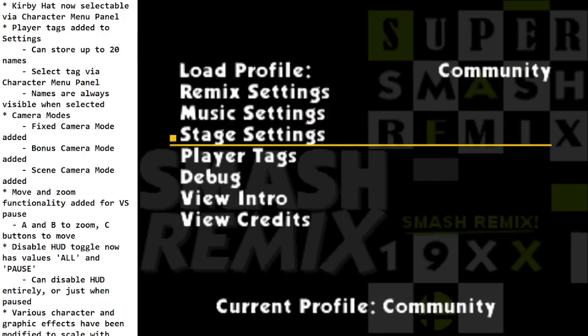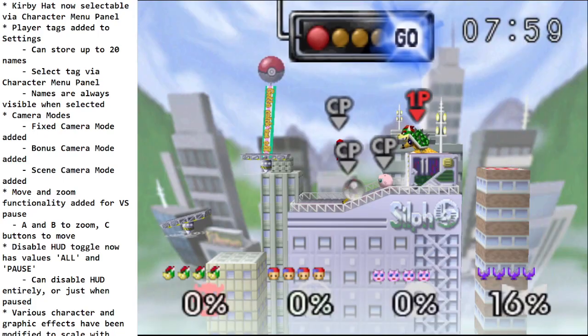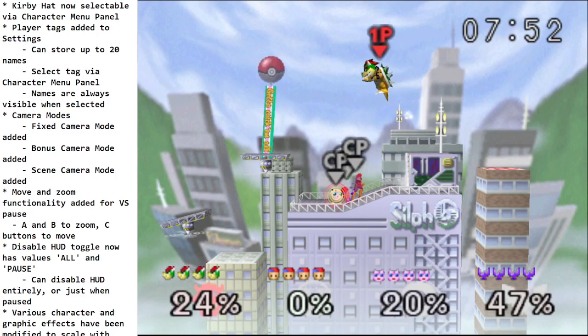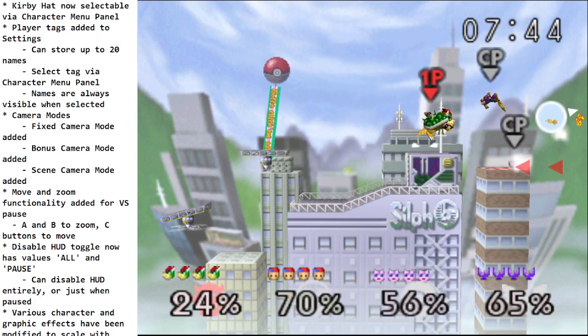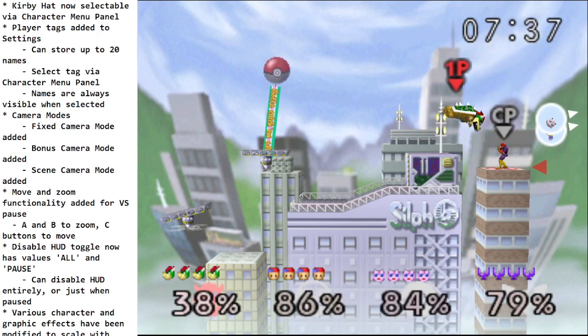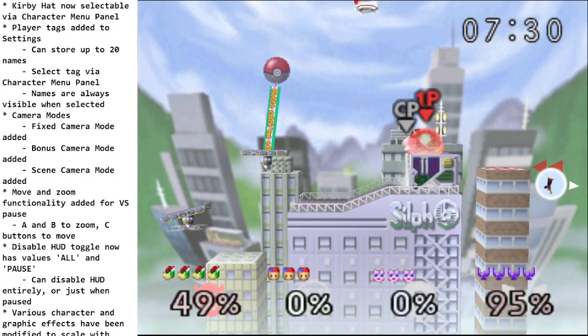There are now a few different camera modes in the game. In stage settings you can play with the normal camera, the bonus camera used on bonus stages and Mushroom Kingdom, and a fixed camera where the camera stays in the same place the whole time and you can see the entire stage — kind of like Rivals of Aether. That can definitely be a fun game mode, especially if camera movement gives you motion sickness.